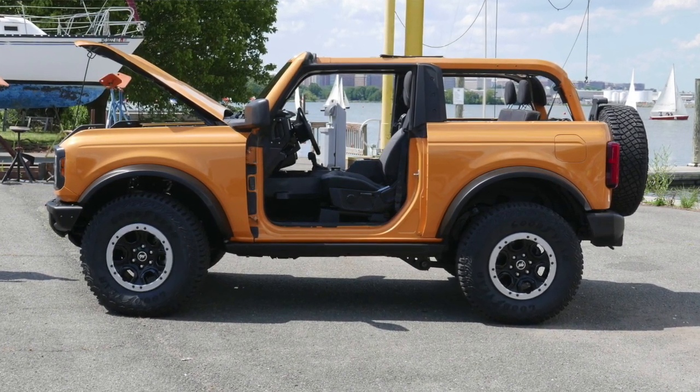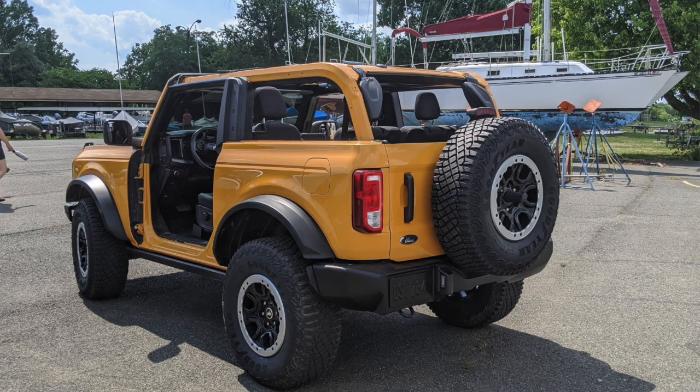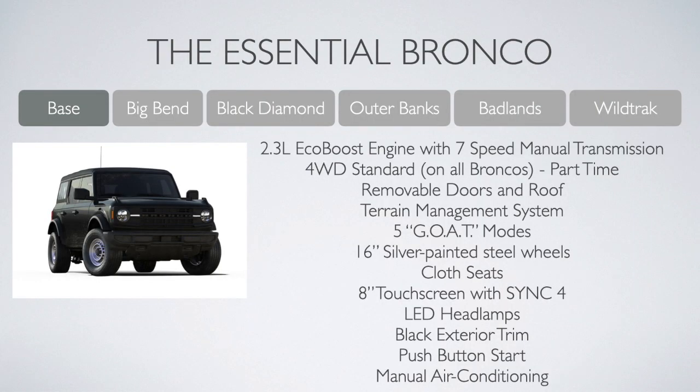First, you need to choose two-door or four-door, and then you can start to dig into what Ford calls models — we typically call them trims. You start out with a base two-door at just under $30,000, while the four-door starts at $34,695.